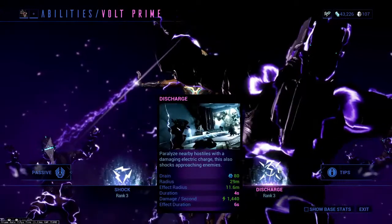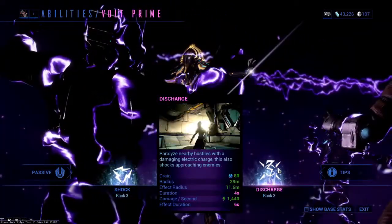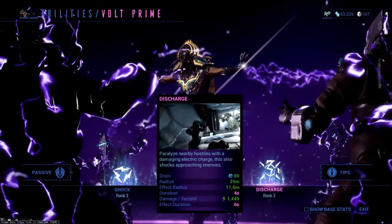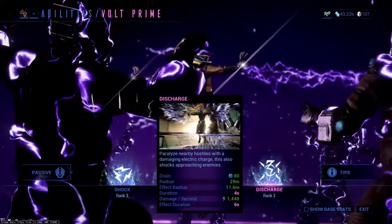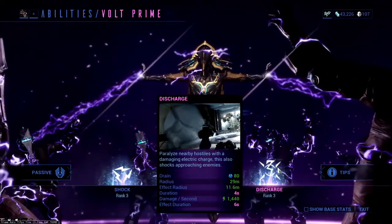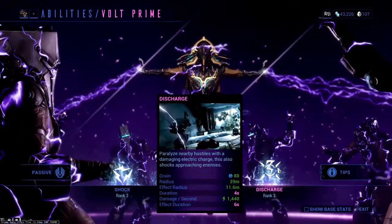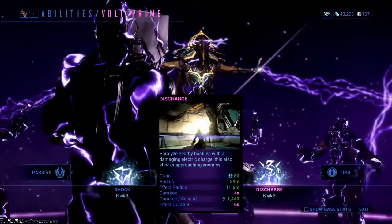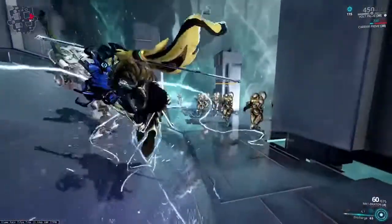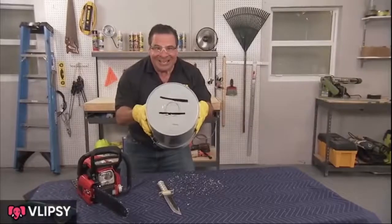Last but not least, we have Discharge, which paralyzes nearby hostiles with a damaging electric charge and shocks nearby approaching enemies. This ability is fantastic — it does plenty of damage, has high range, and stuns enemies that come near you. Depending on how you build your Volt, this stun can last upwards of 10 seconds, deal upwards of 3000 or more damage, and can cost only 50 energy. As you can see, the Overcharge does plenty of damage — killing most of the Heavy Gunners in one fell swoop.